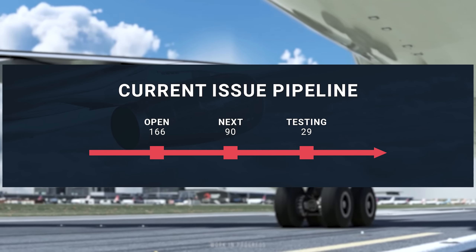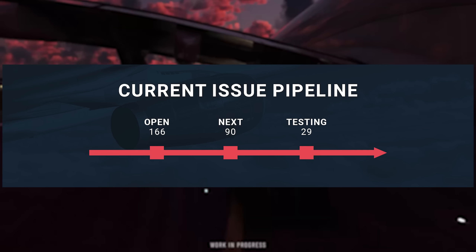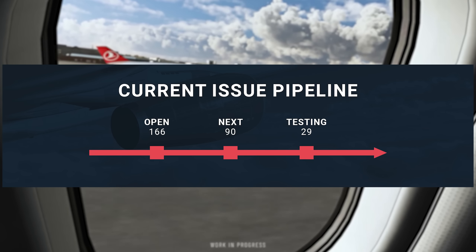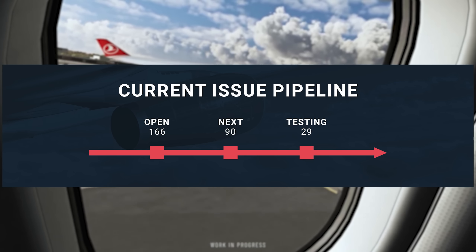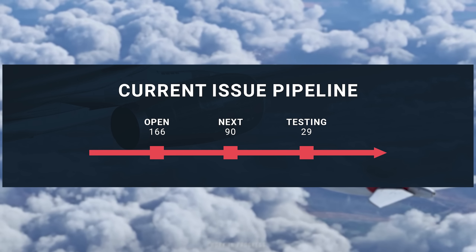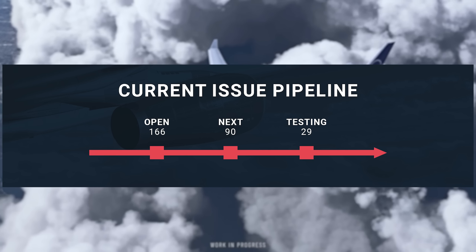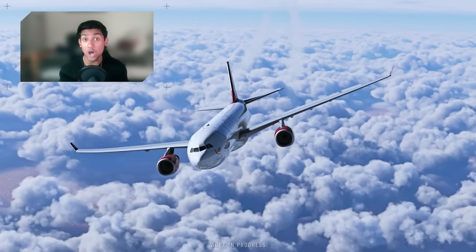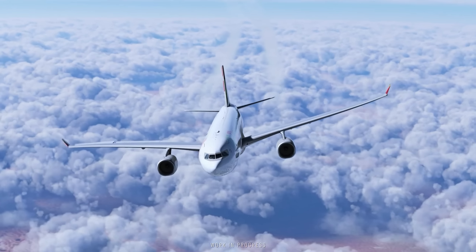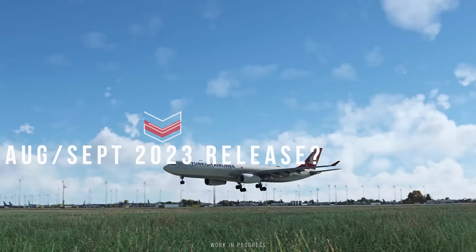About 30 of these bugs are low priority and at the bottom of the list. An additional 90 have already been fully evaluated, assigned to employees, and are ready for processing. 29 others have already been resolved and are awaiting the next release for the test team. The remaining batch requires more detailed evaluation before it can be phased into the production process. Putting my realist glasses on, I'm not as confident about the aircraft's August-September release as I was before.